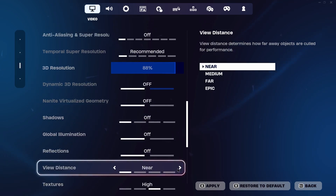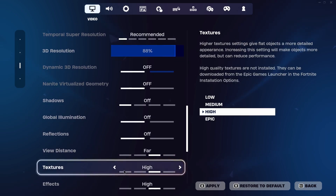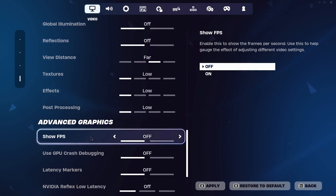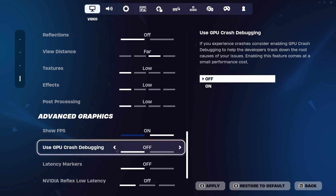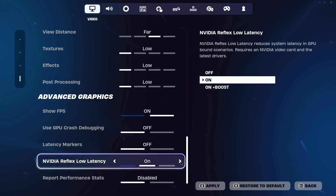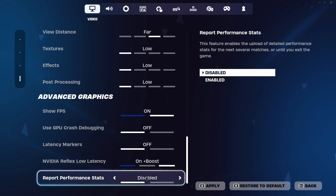View distance should be set to Medium or Far as it has a fair bit of effect on competitive advantage. For textures, set them to Low. For effects, set them to Low. Post processing should also be set to Low. For advanced graphics, show FPS is personal preference but I like to monitor mine so I turn it on. GPU crash debugging should be turned off. Latency markers should also be turned off unless you're testing latency. For NVIDIA Reflex Low Latency, set it to On if you have a low-end PC, or On plus Boost if you have a decent PC. For report performance stat, set them to Disable.